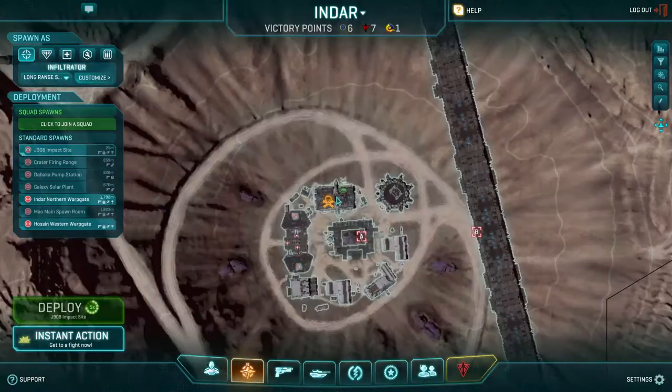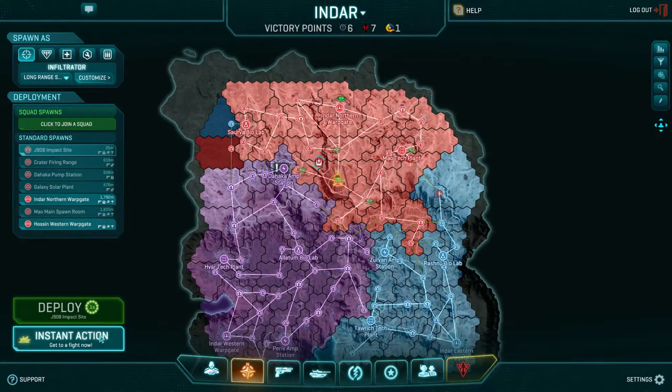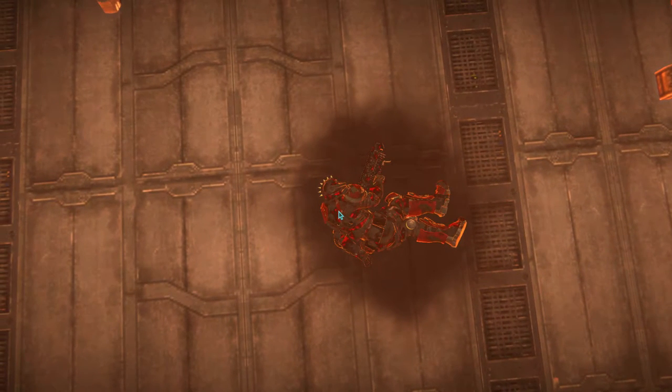Let's look at the new player spawn screen when one has died. Nothing has changed — your player select and armoury has changed to a different location on the screen but nothing new really. The death screen timer has had a small update; this simply looks new but carries over to the map screen and the death screen now.